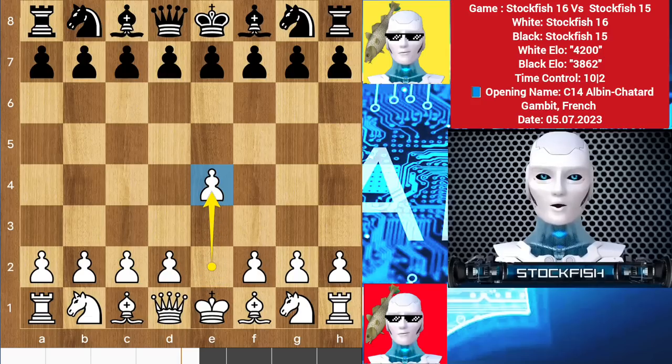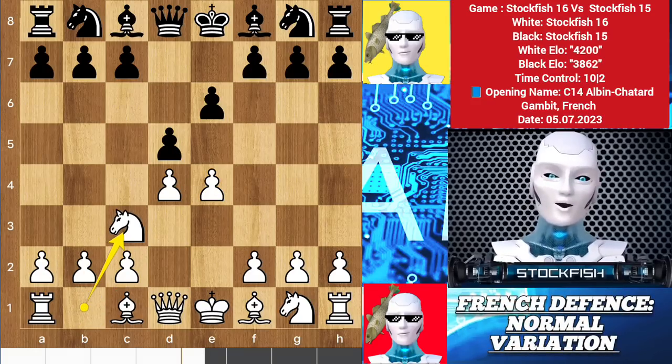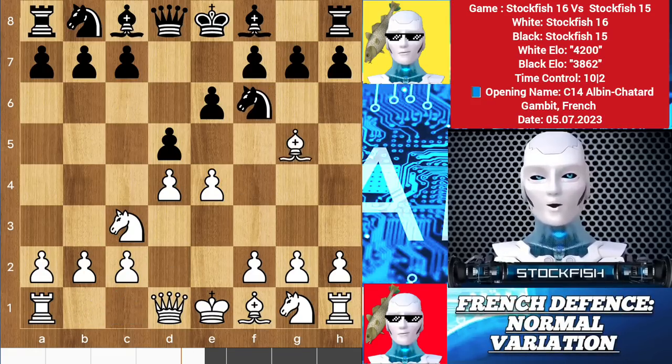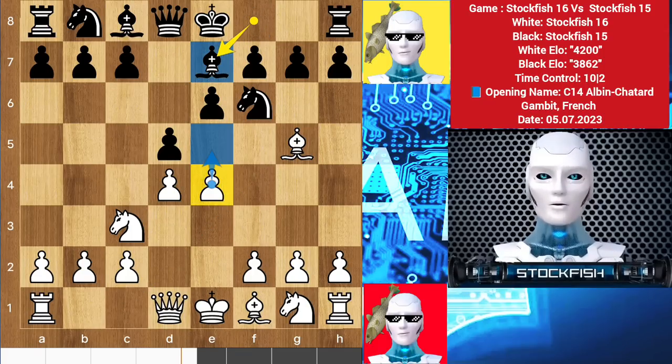I started the game with e4. We have French Defense e6, d4 d5 to target the pawn. Here you have multiple lines to play. I chose to play knight c3, which is the normal variation of the French. Knight f6 and bishop g5 — the game turned into the classical variation. My brother played bishop e7, and e5 is the main line here, which I played.